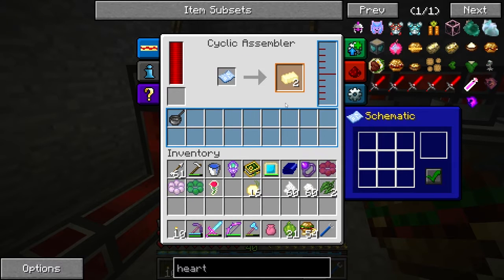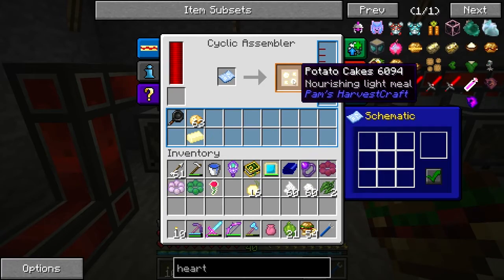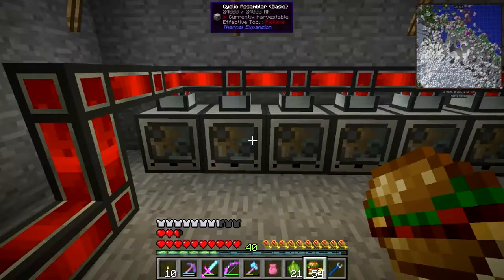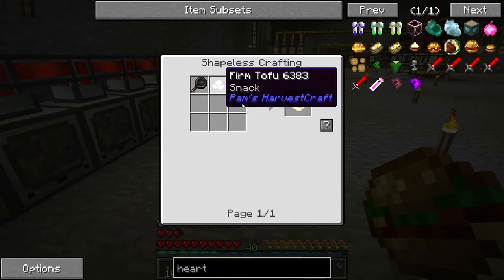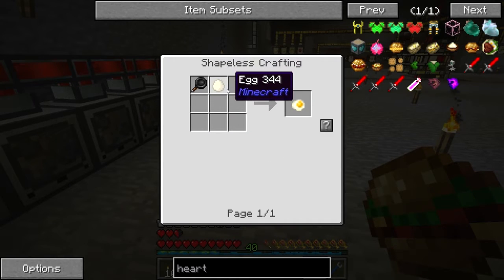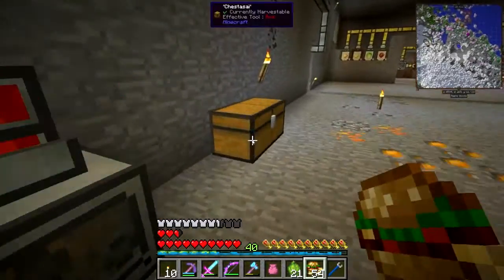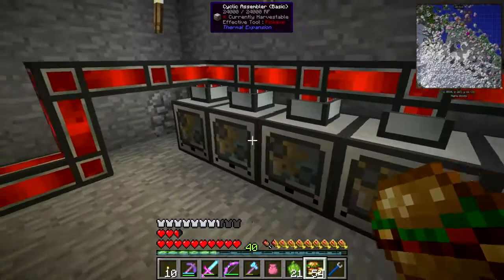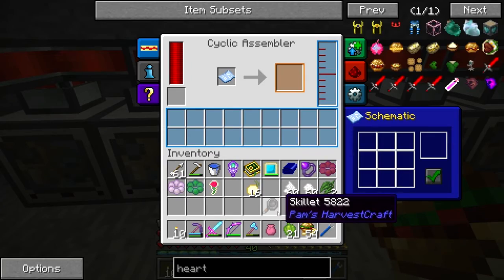So far we have the butter made and I've made the schematic for it - you put the recipe in here, press the tick, and it writes the schematic. We also have potato cakes just made. Next we need potato cakes, fried egg - which needs the skillet and firm tofu - so I need another skillet. Let me find my skillet - oh you're here. Yes, I need another skillet.